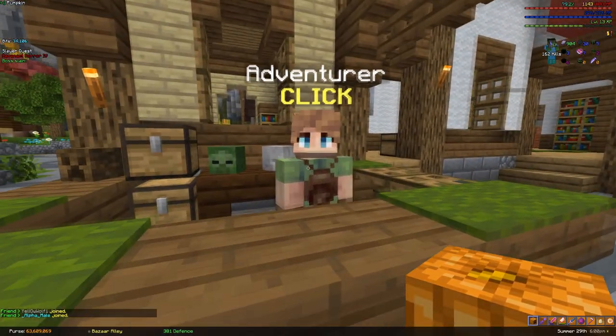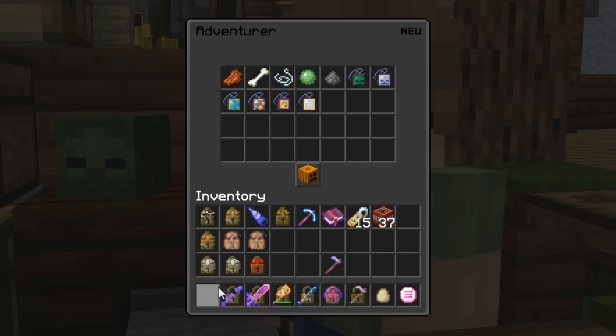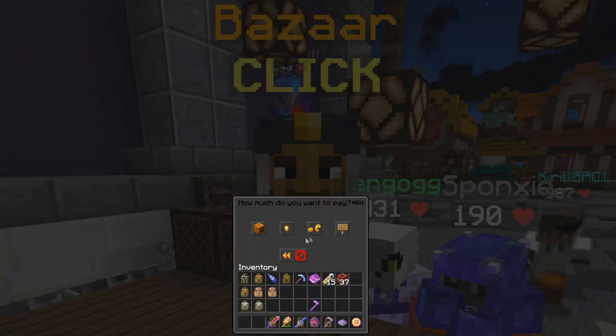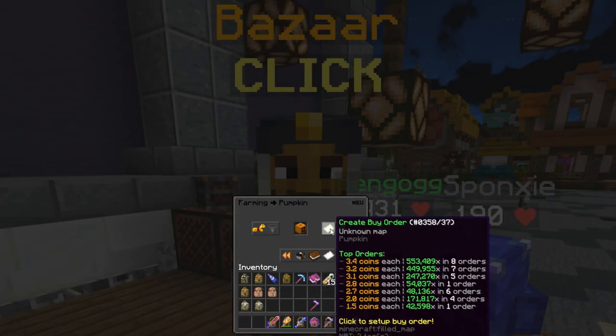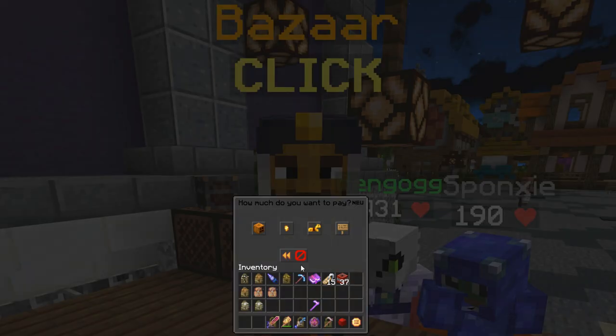It's simple. Find out the NPC sell price of the farming items. For this example, I'll be using pumpkins, which have an NPC sell price of 4 coins each. Then set as many buy offers as you can for some price below 4 coins. Here I set a bunch of them — 71,680 at a time — for 2 coins each, meaning when they are all filled, I would've doubled my coins.